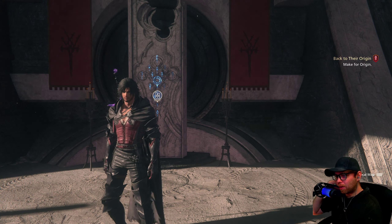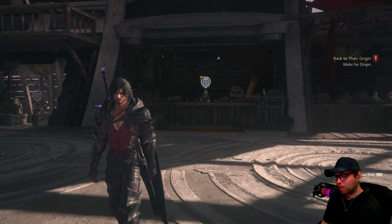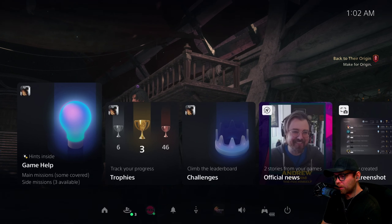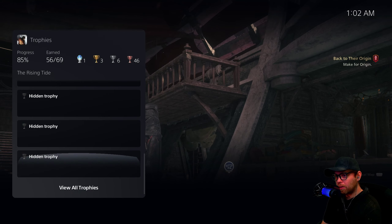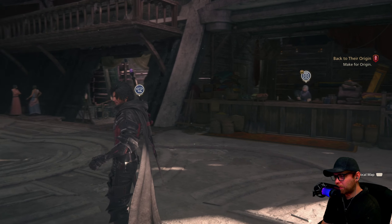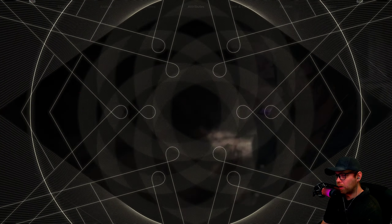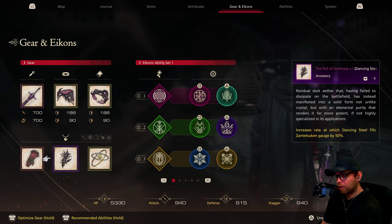Coming right out of Rebirth into this, some things have changed as far as my opinions, but overall I still love this game. I actually got the platinum in between my last playthrough and episode 50-something — this is a long let's play. We fought Omega last time. I have the Omega Weapon, the fallen stuff upgraded, a Genji plus one, and the normal gear.